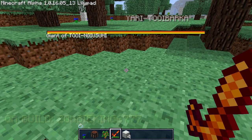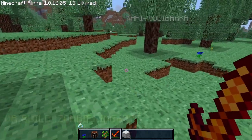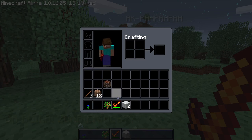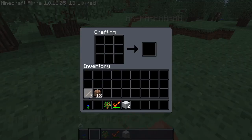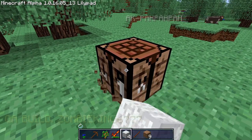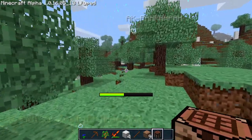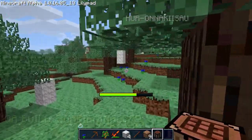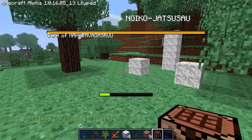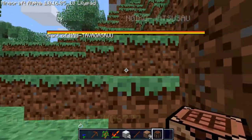I'll probably link this version or the wiki so you guys can download it if you want to play. I'm gonna make a pickaxe. I noticed the wood tools are a slightly different color — but that might just be the texture, or maybe just the background color contrast. Sorry for the lag, I don't know why it's lagging. I think it's trying to load — plus this is a very old version.